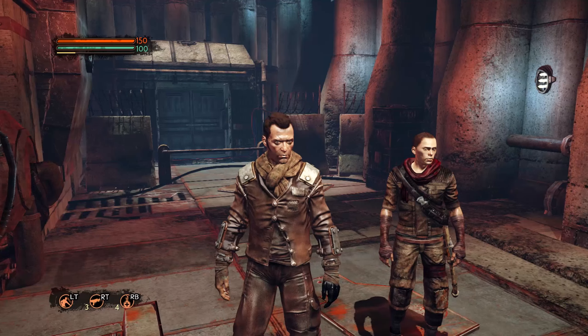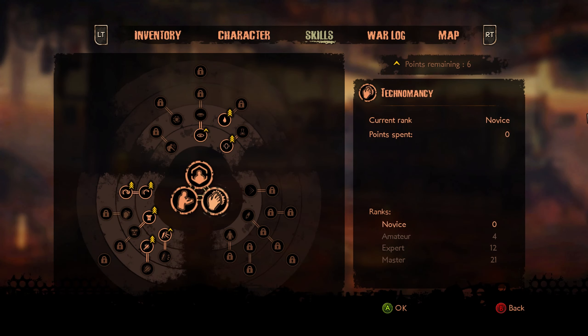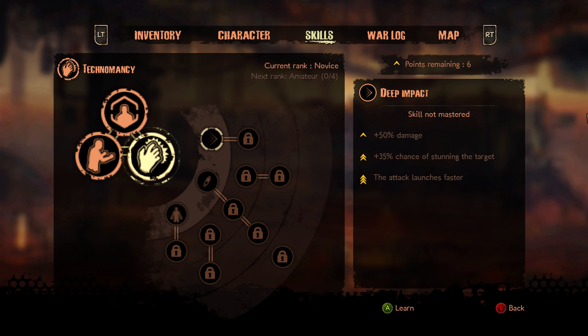Greetings and salutations, viewers. We're back here with another episode of Mars War Logs. In the last episode, we finished Chapter 1 — escaping the prison on the train and defeating a Technomancer. And we got a new glove, as you can see.